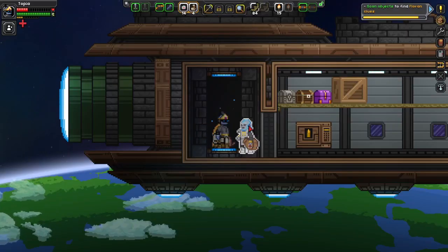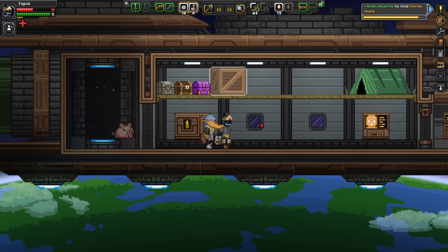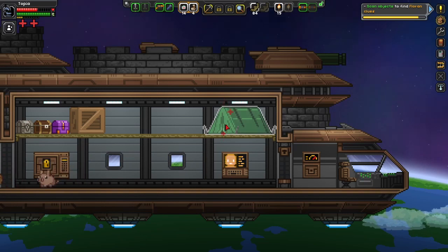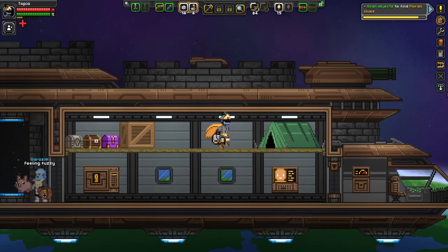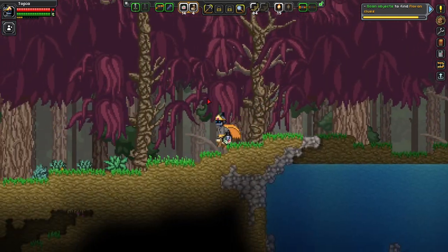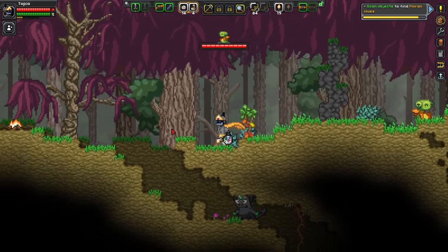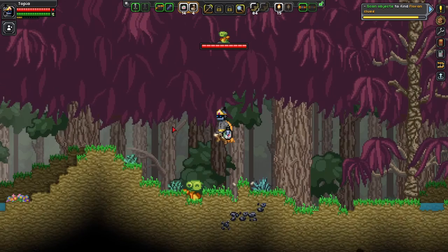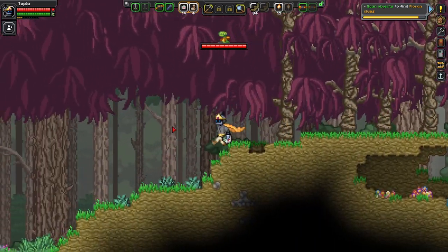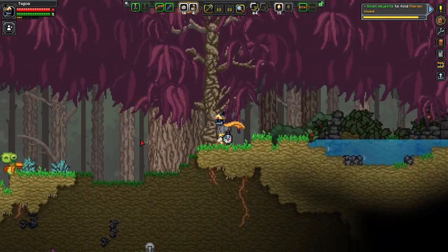I don't necessarily want to die. Come here, give me heals. Thank you. Let me heal up. I guess we will head to the left a little bit. I just want to see if I can't find all of my Avian clues here. I can't believe I dodged that. Let's just head around the other direction, and if we come upon anything that looks familiar, we will just beam back up and head over to the next planet.